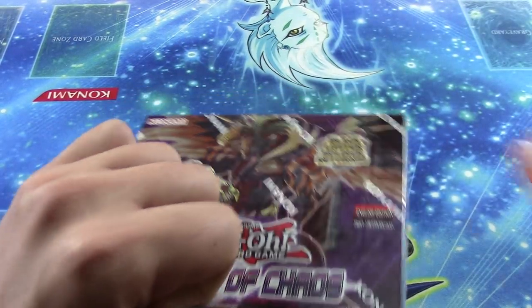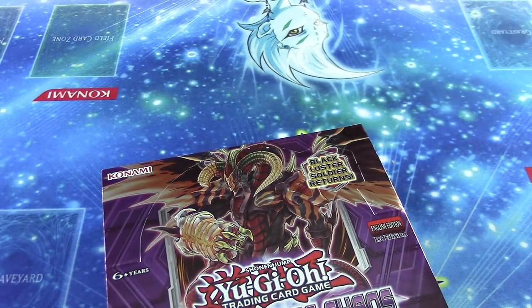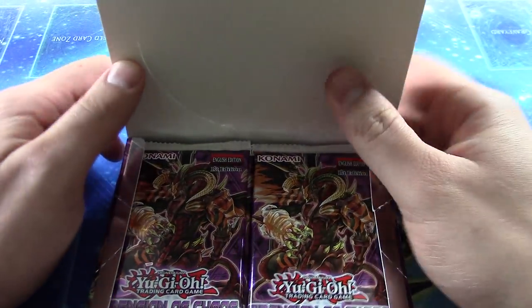There are some super amazing cards in here. Cosmo Destroyer is one of them — it's like a $130 card. Metaspectors also have some really cool cards, like Raccoon and whatnot, so we're hoping for that.